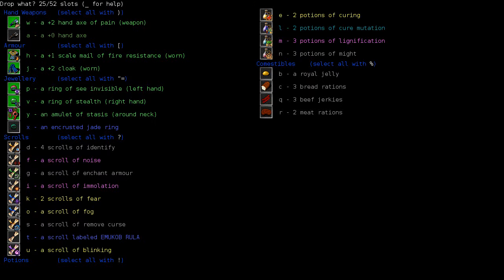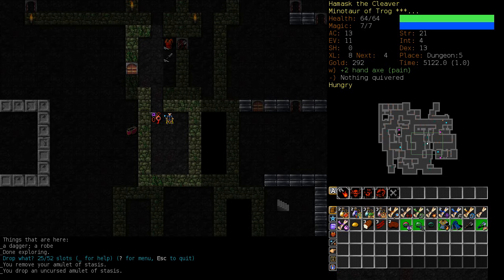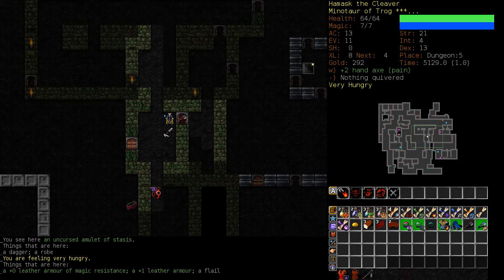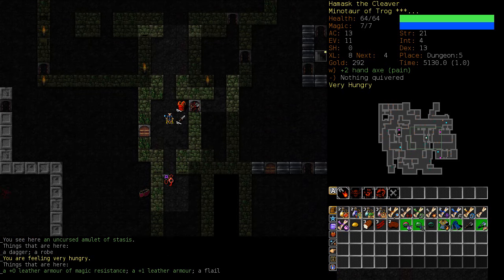I'm down to level five. I don't think I'm going to take the Amulet of Stasis — doesn't seem particularly useful. Is there some enchanted armor there? Yeah, that's the one I saw. Next time we'll go down to dungeon level six. We're still alive — woo!